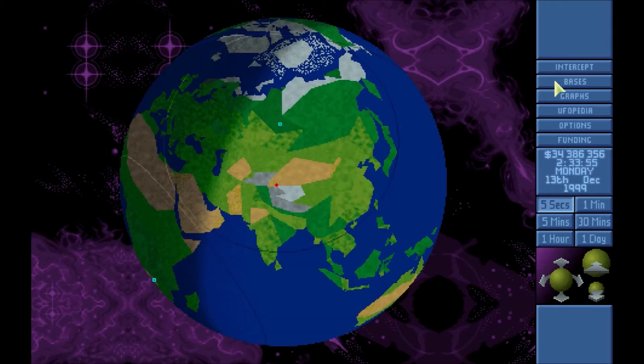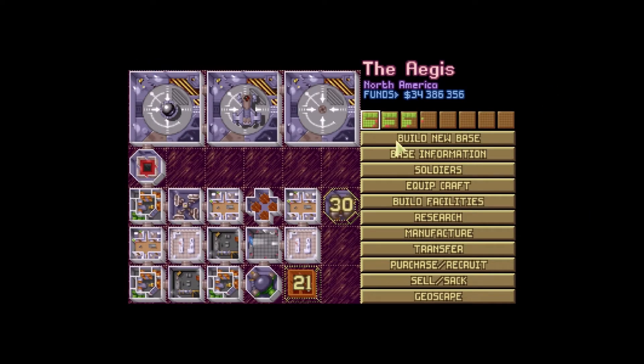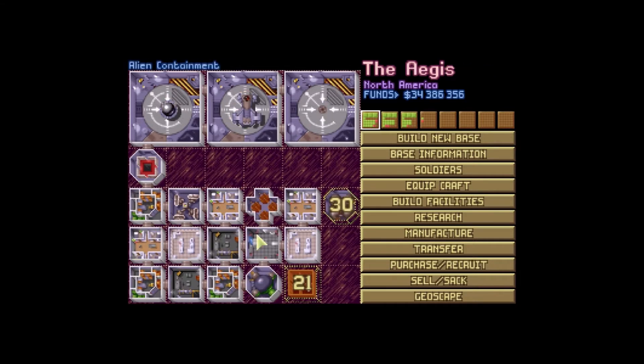So we even know what direction it's going to be going in, because we could look and see it's going towards South America. I want to check these bases real quick and see if there's anything else I wanted to move in. I can probably afford to move in some plasma defenses. I probably really should get rid of the laser defenses in these various installations.